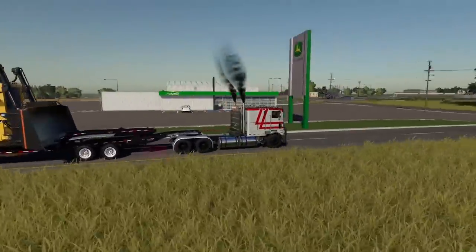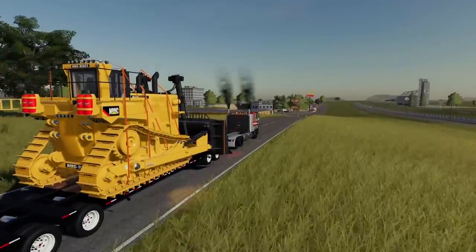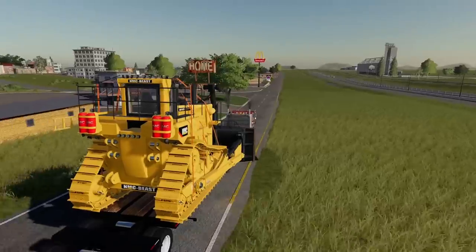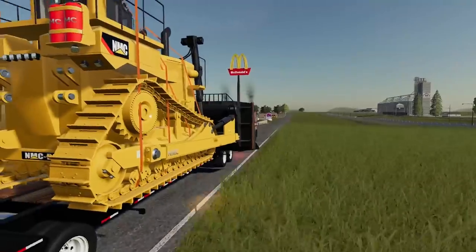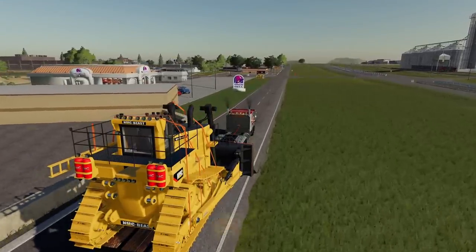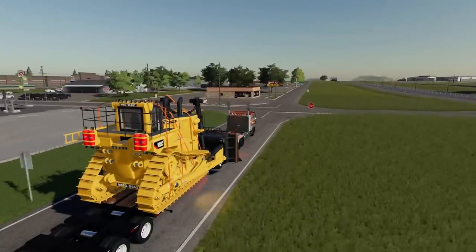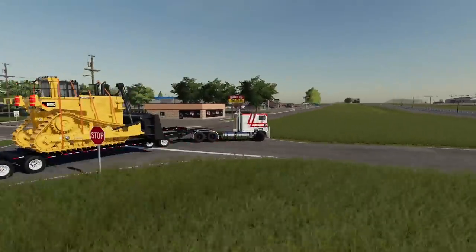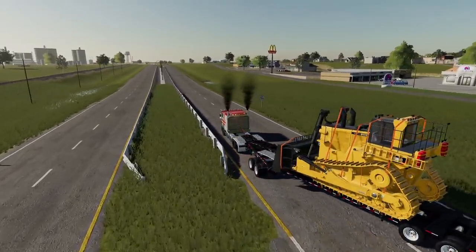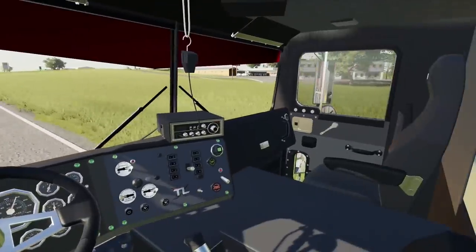We're cruising 30–35 miles an hour, and she's hauling just fine — taking up literally the whole road. There's a good entrance onto the interstate. By the way, this dozer is one of the heaviest things I've ever used in Farm Sim. With the super strength mod you can't even pick it up. When you try pulling it with in-game semis it just pops a wheelie — it's bad. We're heading onto the interstate now, setting cruise at 45–50. Speed limit's 50, but let me get on the right side of the road.